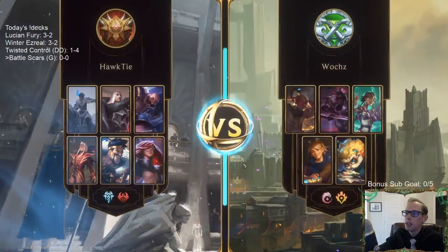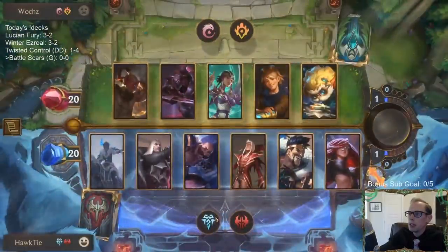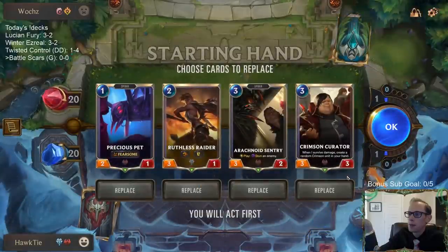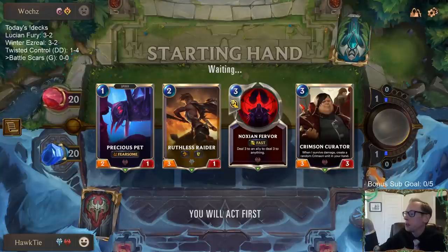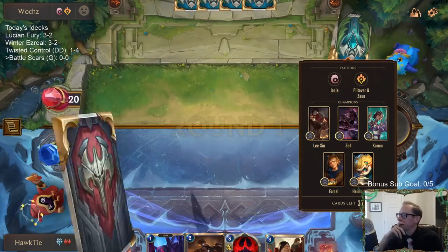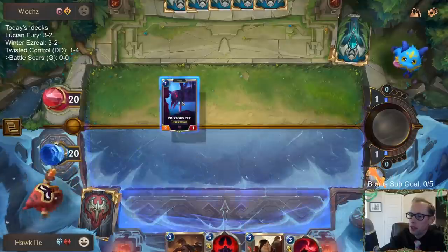We're playing against what looks like a control deck with PnZ and Ionia. I'll get rid of Sentry and keep the rest — Leeson, Karma, Ezreal, Heimerdinger — those all work together. I feel like they should also be playing Jinx, because if their hand gets empty they can start drawing multiple cards a turn. That seems like another good PnZ champion they could have.